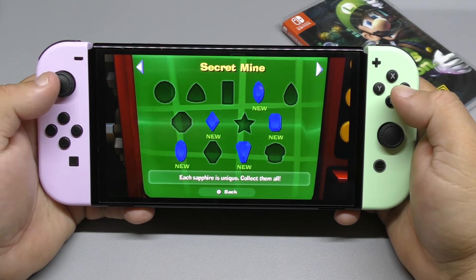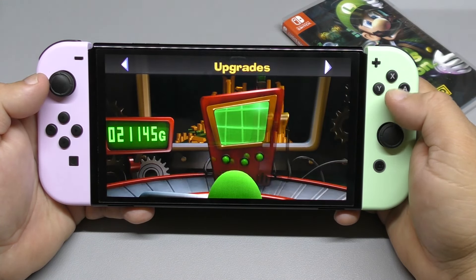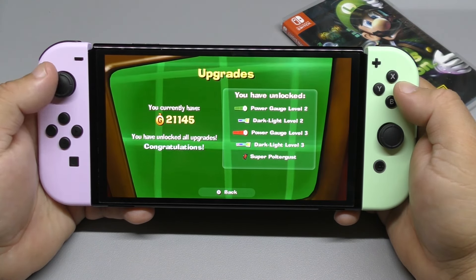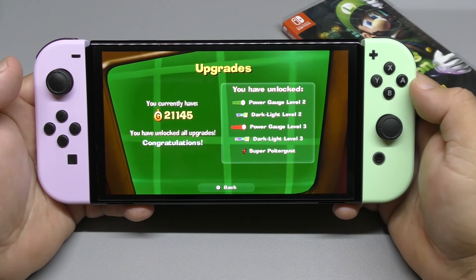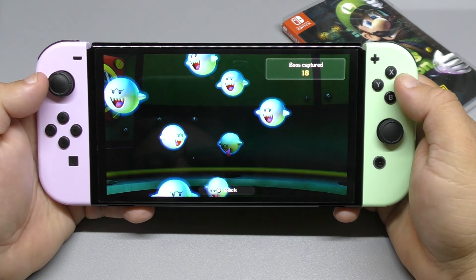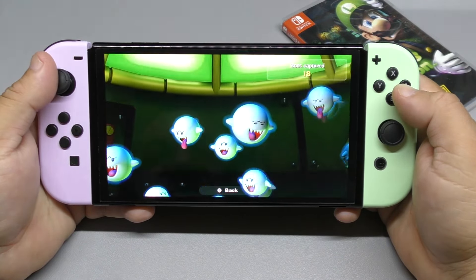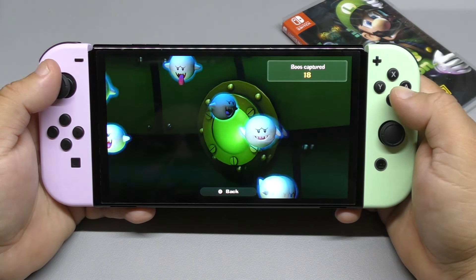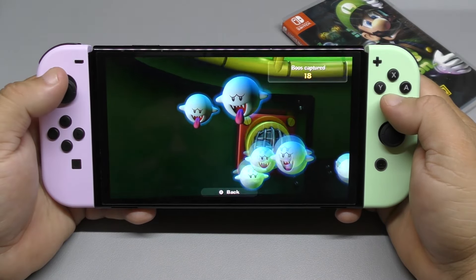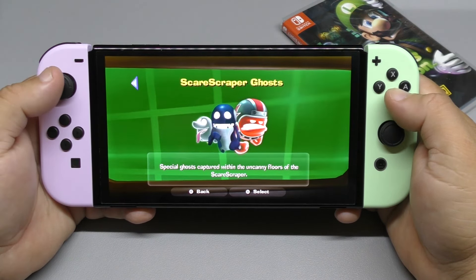You can tap on them and see some information about them. Gems collected per tile — there's still a lot of gems I need to collect. Upgrades — these are all the upgrades I have so far. And the Boo canister — these are all the Boos in my canister. Ghost canisters, and that's it.